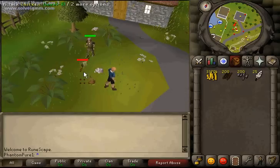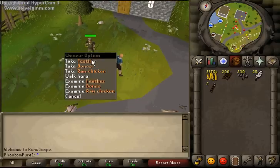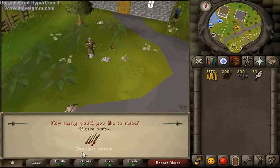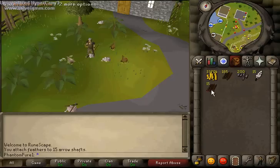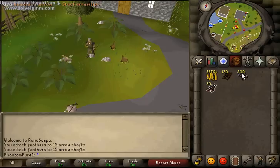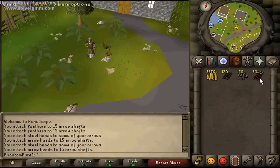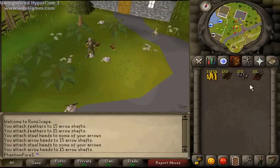Now once you've done that, take the feathers and combine them with the arrow shafts to make headless arrows. Once you've done that, combine those with the arrow tips to get easy steel arrows. These will sell — that's about 600 worth right there, and you have all these others too.